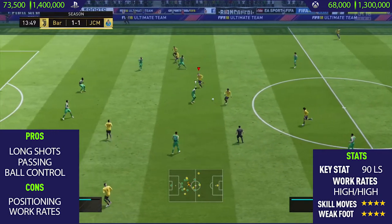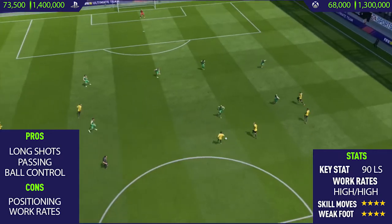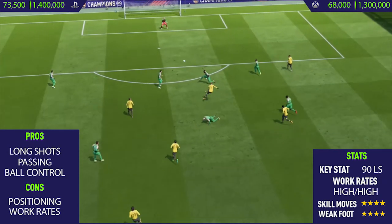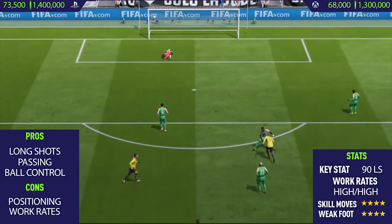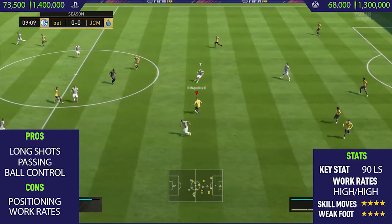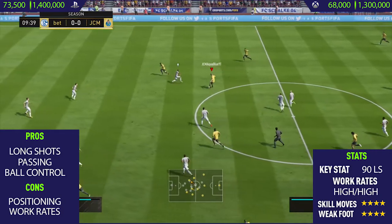As you can see in this first match, just 14 minutes in he's already scored one long shot. I play the ball to him again and the second shot I take in the game flies past the goalkeeper as well. So yeah, this guy definitely has the best long shots in the game. When you're around the edge of the box, maybe 20 or 25 yards out, just take the long shot because the majority of the time it will fly into the net.